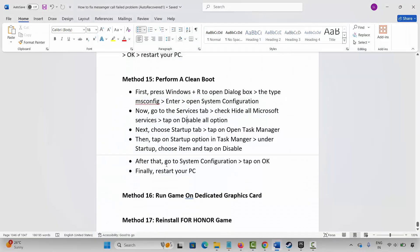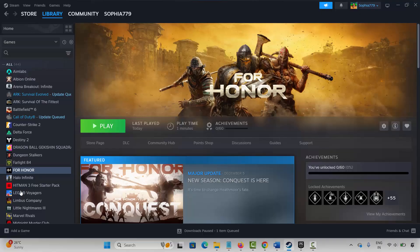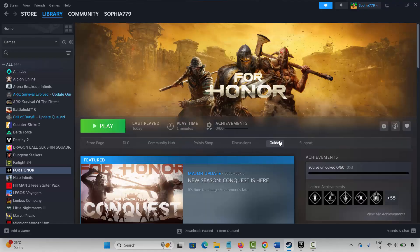If not, the final solution is to reinstall the For Honor game. Go to Steam, under the Library section select your game, right-click, click on Manage, then click on Uninstall and confirm. Once done, this will completely remove the game from your PC. Restart your PC, then launch Steam again and reinstall For Honor. Click the Play button to check whether it's opening.